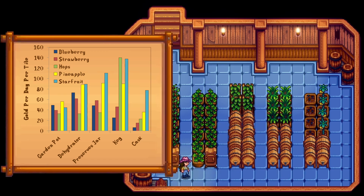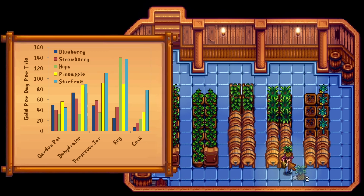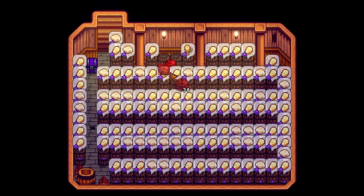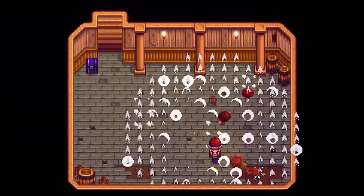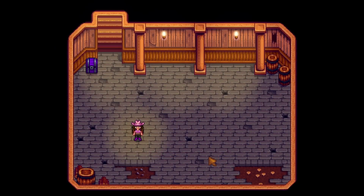One last note about this graph, and the thing that was really meant as the main takeaway from all of this. You can see the gold per tile for the cask drops when compared to each other piece of artisan equipment that we looked at. So does this mean that we're always better off replacing casks with some ratio of plants and garden pots and their respective processing equipment? Is the cask total trash? Well, maybe. So when does it make sense to use a cask?